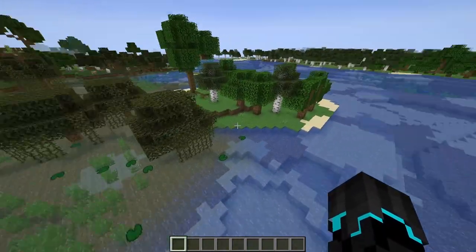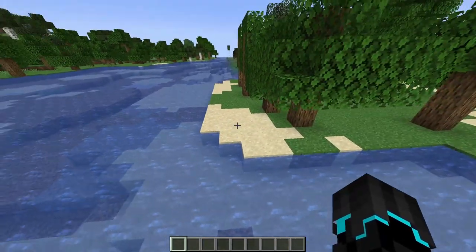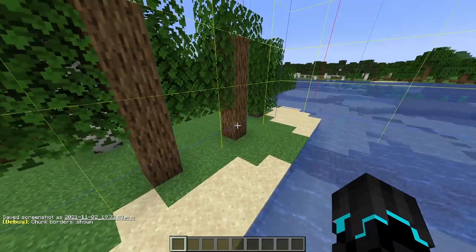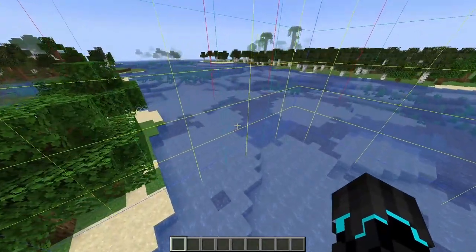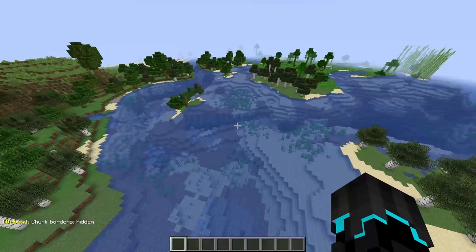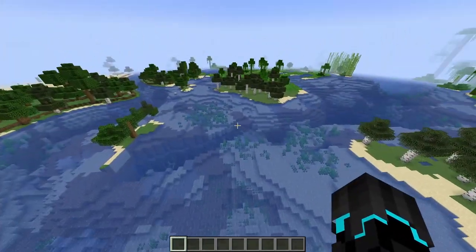Continuing down here, this island - I believe some of it was there before. It was chopped off by half but was actually continued by the new generation. You can see the chunk border - this is the old chunk, this is the new one. It has actually completed the island and made sure it wasn't just chopped off. I'm really quite impressed with the way Mojang has managed to do this. This before was a river and it does look chopped off right there, but they have actually managed to make it still look like a river.